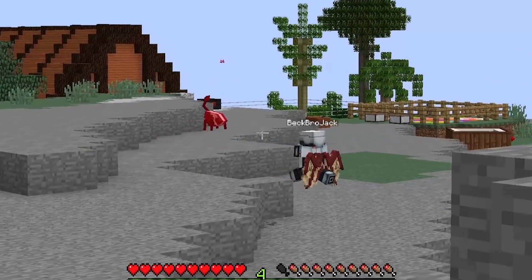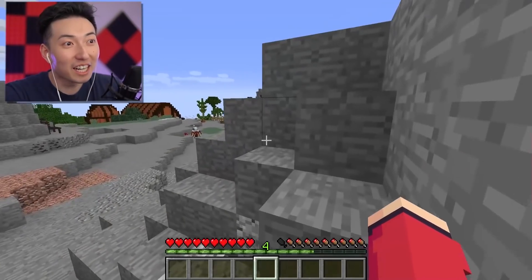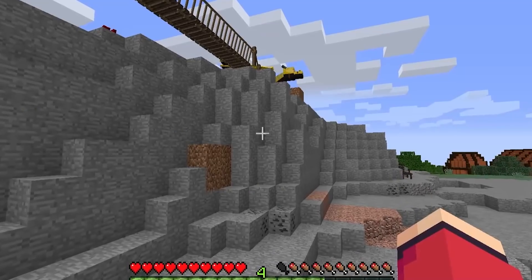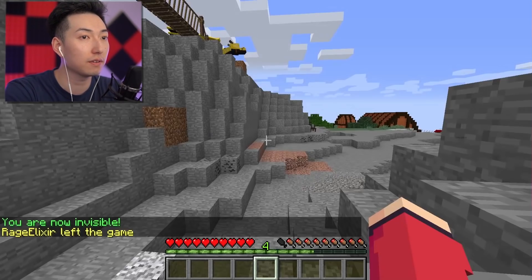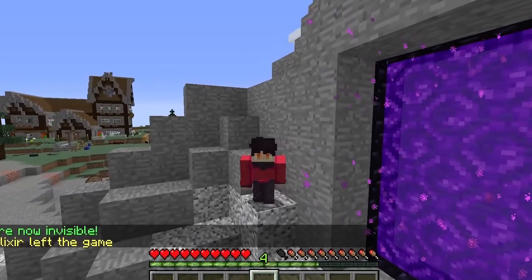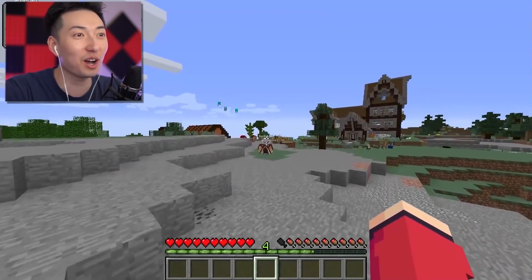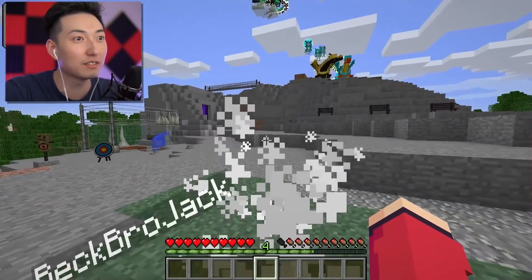Did it work? Am I in Jack's world? Yo, there he is. Get back, get the flip out of here! I gotta be careful, guys. First things first, I gotta see if the vanish command works on his server. Let's go ahead and type in slash vanish. It says I left the game. If I'm correct, I should be invisible to Beck right now. Before I go into creative mode, I'm gonna run over and stand right in front of him and see if he notices.